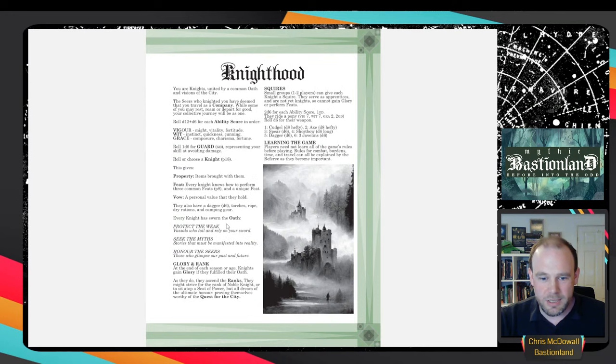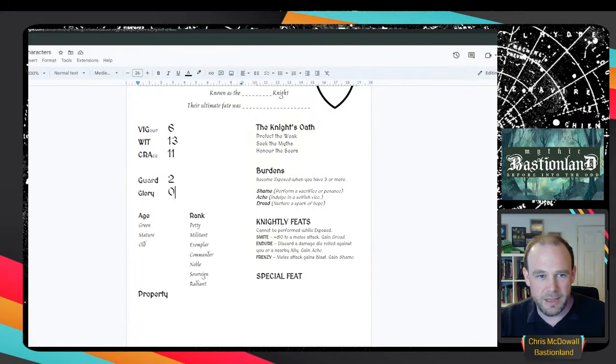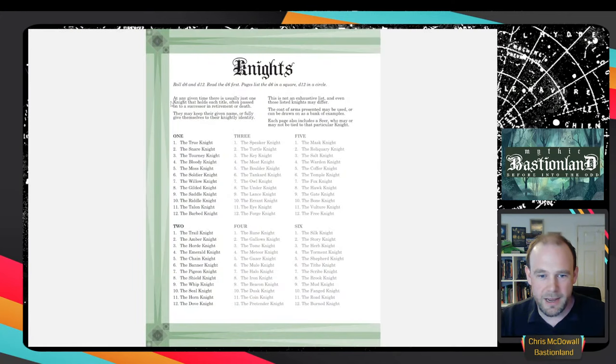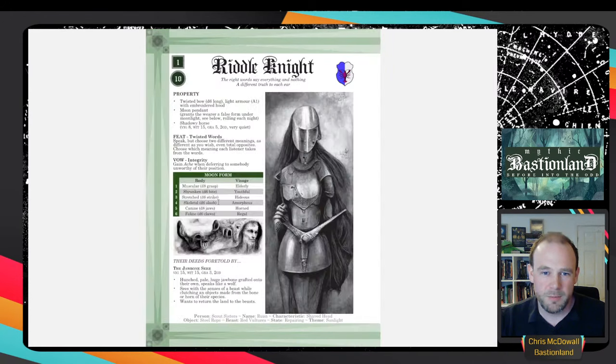We've rolled our ability scores - now we need to know who we are. There will eventually be 72 knights, but as of today there are 24 in the playtest document. Normally you roll a d6 and d12 to select your knight. Our roll gives us 1 and 10, which is the Riddle Knight.